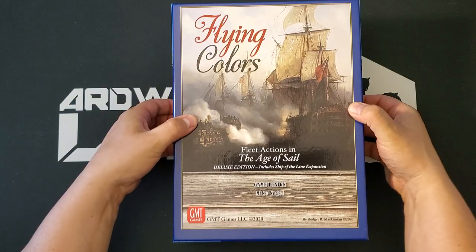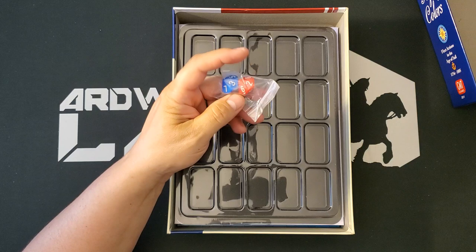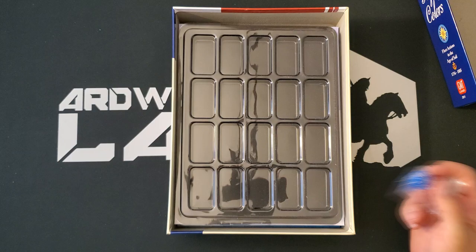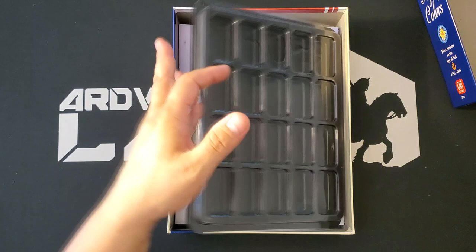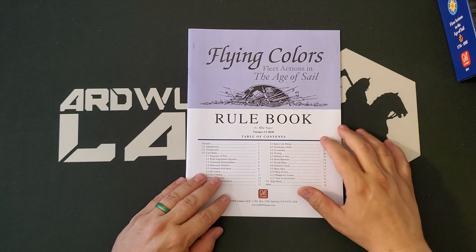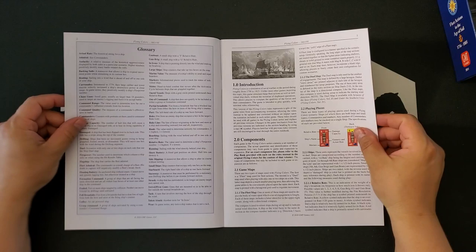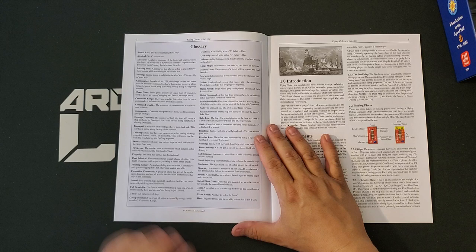The old edition I ended up giving away — you know who you are if you're watching this video — and I hope that person has fun with it because it was a very well-looked-after copy. The first thing we notice is two 10-sided dice. These are not the Chessex dice that I would see in an older GMT game. We also get a counter tray — it is always fantastic to get a counter tray in a GMT game, though I wish maybe there'd been another one or two. The first thing we have is the Flying Colors rulebook: a matte finish 24-page full-color rulebook with illustrations in a standard GMT font.